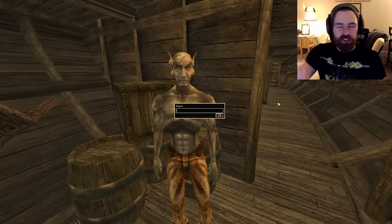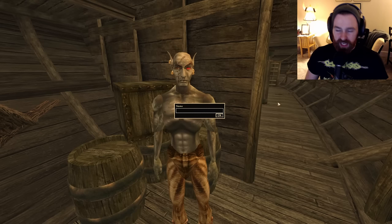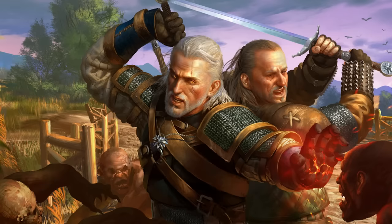Every Elder Scrolls player knows the build starts right here at the beginning, with the most important choice of all — the name. You want something that fits the character and the build. We'll be drawing inspiration from probably the most popular Spellswords right now: our good friends the Witchers, out from the backwoods of Poland, taking global cinema by storm. They are exactly what this build is going to try to embody.